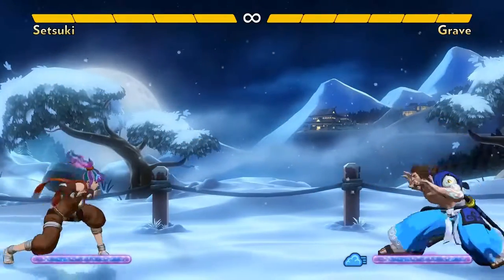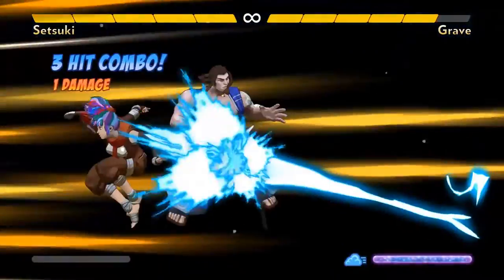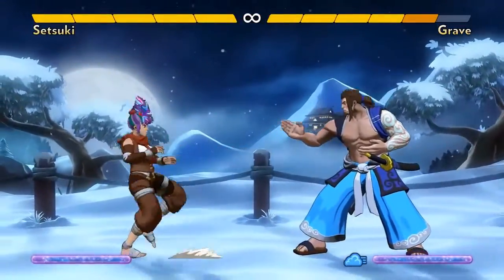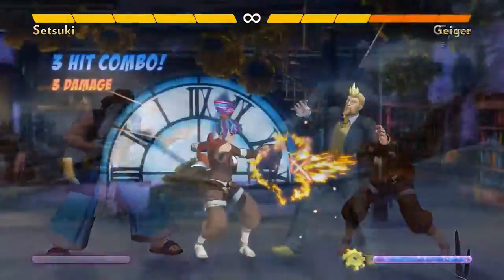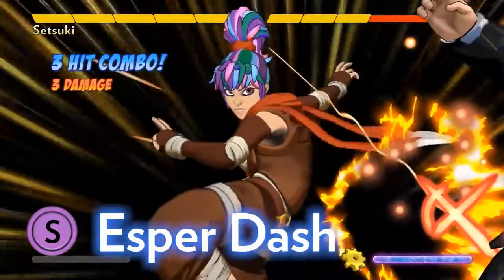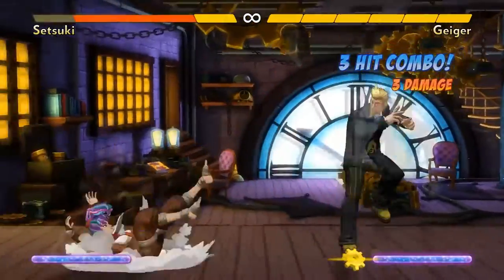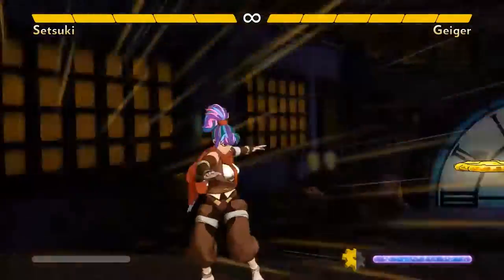Her Double Palm, which she learned from Grave, reaches a bit farther than her Knee. Characters can't usually cancel normal moves to Super, but Setsuki's Knee, Elbow, and Double Palm can all cancel to Super. Her Slide doesn't cancel into her Super, but it can still combo to Super anyway after the Slide recovers, if you hit with it just right. Her Ground Super, Esperdash, has come up a lot already. Unlike most Supers in Fantasy Strike, this one is mostly for combos. It's not invulnerable at the start, and one of Setsuki's weaknesses is that she has no true reversal. That said, her Super does become invulnerable after it travels a bit, so you can go through projectiles if you plan ahead.